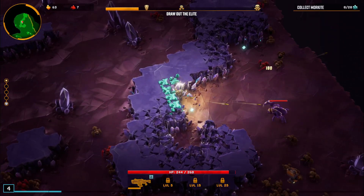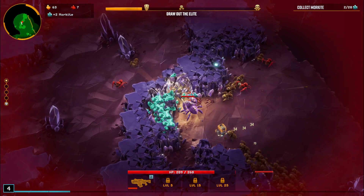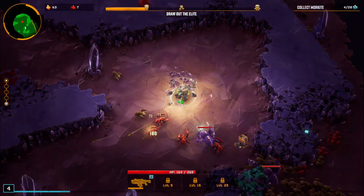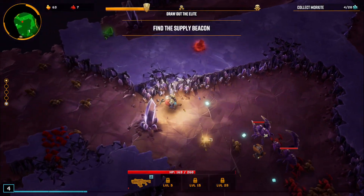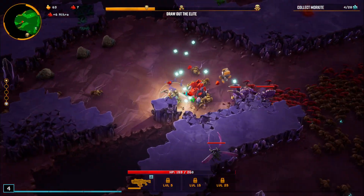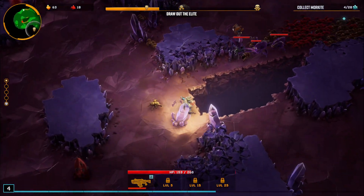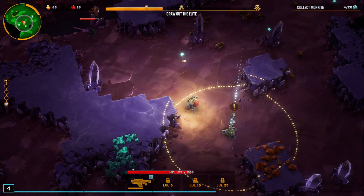It's another Morkite floor — I've been getting lots and lots of Morkite floors. My mining speed... I'm so used to using the driller. I overestimate my mining capabilities here. Supply drop is on the other side of this chasm.